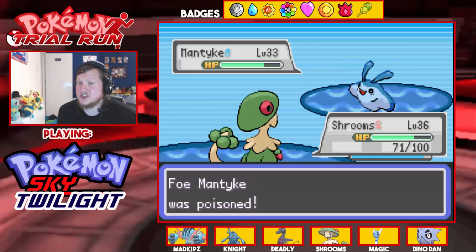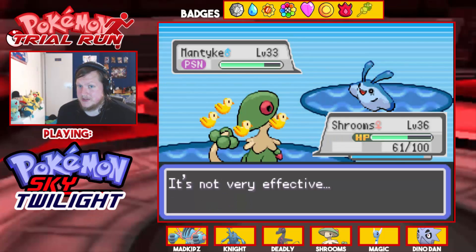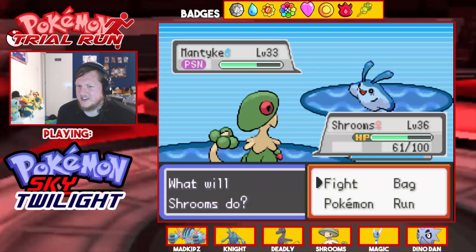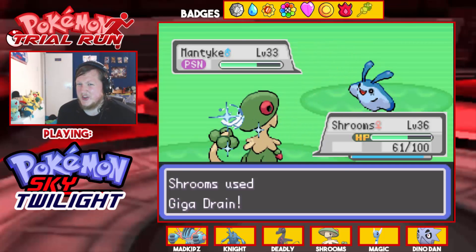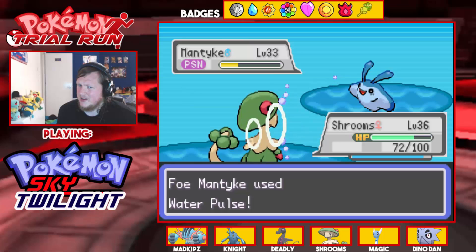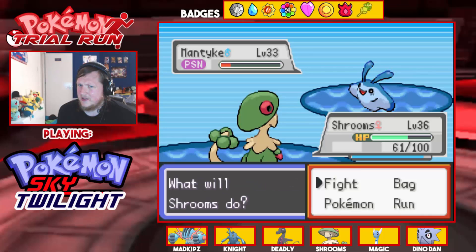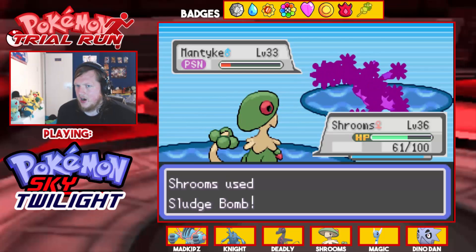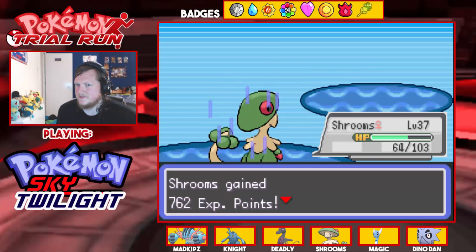That does nothing, just poisons — I really wish it did more damage. This is getting annoying. Can I actually hit Giga Drain here? Shrooms — thank you, that does some damage, not a lot. I'm already confused so you can't confuse me again. Let me get the Sludge Bomb off. There, level 37!